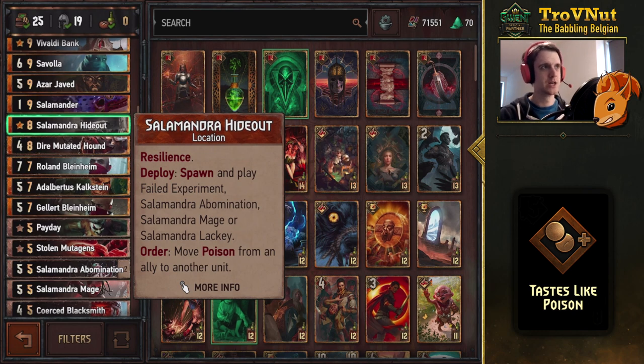The Salamandra Hideout is the location card added in the Way of the Witcher expansion. I almost always use it to spawn an Abomination — it's a very strong card, you get seven points immediately, and it gives you a poison on one of your own units. That gives you the option next turn to use its order ability, which moves a poison from an allied unit to another unit of your choice.